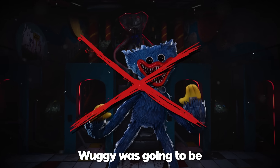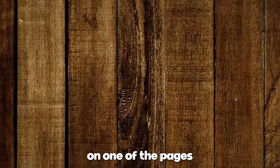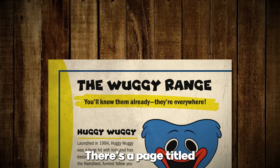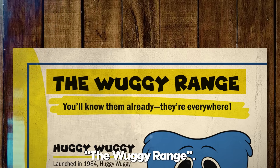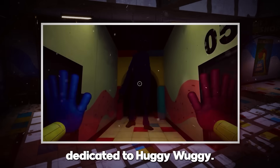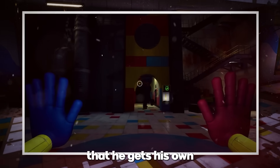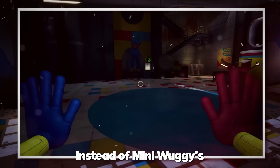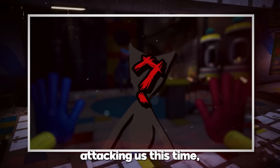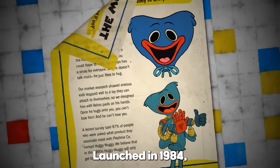And if you weren't convinced that Huggy Wuggy was going to be in Chapter 4, wait until you see this. On one of the pages of the Playtime Handbook, there's a page titled 'The Wuggy Range.' This sounds like it could be another area dedicated to Huggy Wuggy. We know that he was Playtime's most successful mascot, so it makes sense that he gets his own dedicated area. Instead of many Huggies attacking us, this time we might actually see a completely new form. Huggy Wuggy was launched in 1984.